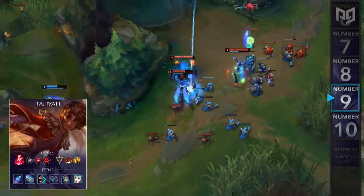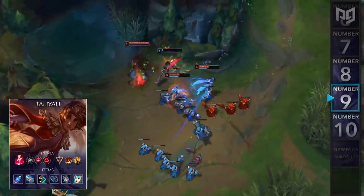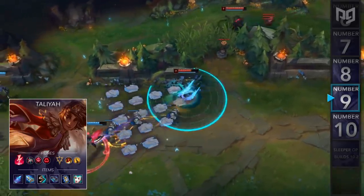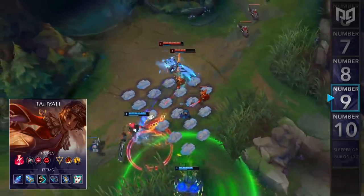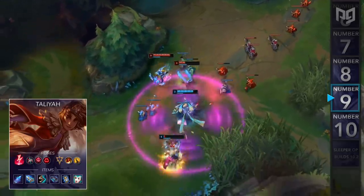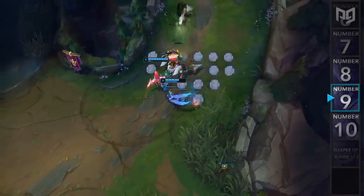For runes, you'll go Electrocute, Cheap Shot, Zombie Ward, and Ravenous Hunter, followed by Precision Second for Triumph and Coup de Grace. Then for items, you'll go Shard of True Ice, Hextech GLP, Sorc Boots, Morellonomicon, Zhonya's, and Liandrys. Give this build a try, but make sure you practice a lot before jumping into ranked. You have to master the timing of her W and E against other supports and engage tools to utilize her kit to the fullest.